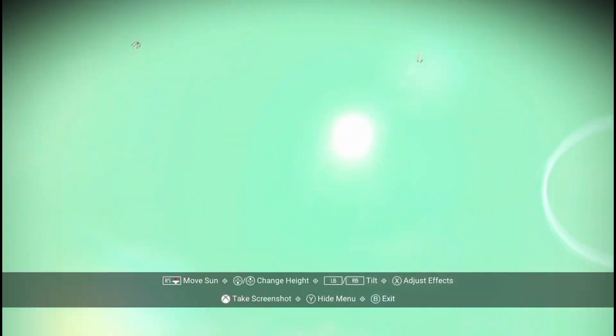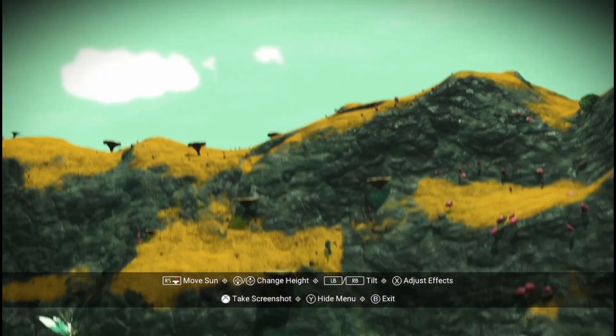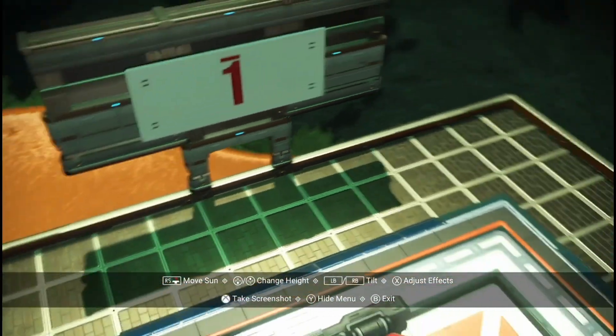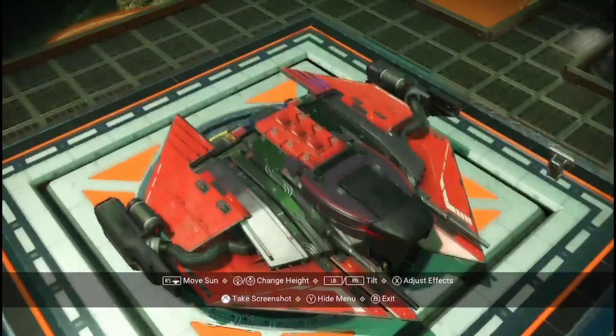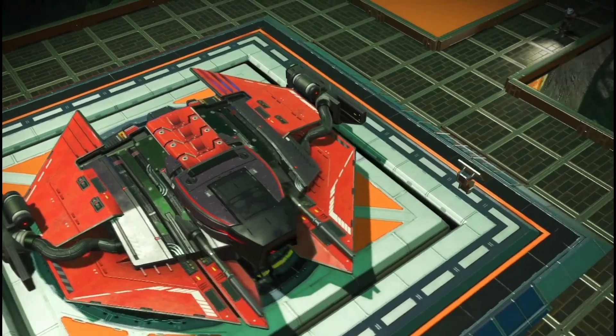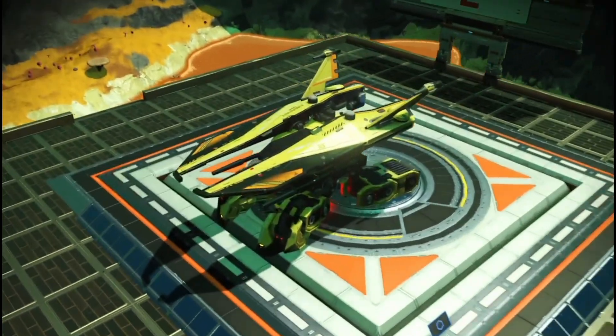I'm going to show you all the ships in camera mode, talk you through them, and then fly them so you get to see the undercarriage. This is my favorite — it is called Flame. I believe I got this in Galaxy 30. I didn't share the coordinates for that because not many people are in Galaxy 30.